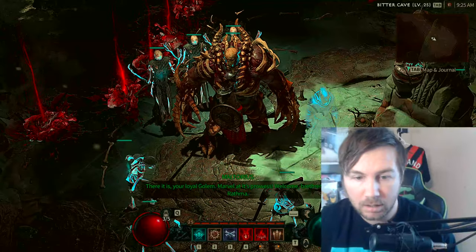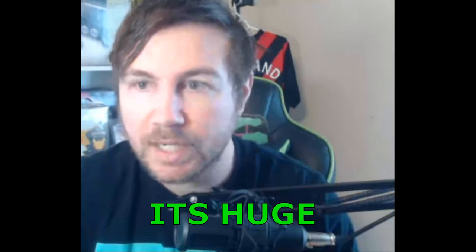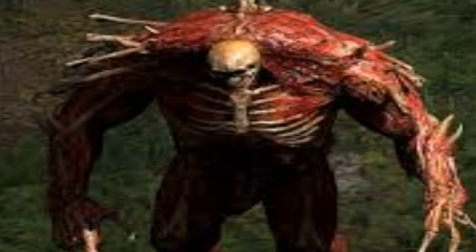Wow! Holy crap! That's one hell of a golem! Today we're going to unlock the creature, the golem creature, the clay golem. It is a summoned creature. You can only attain this creature at level 25 in Diablo 4 with the Necromancer. And it's a very powerful creature. It's definitely a must. We'll get right into it.